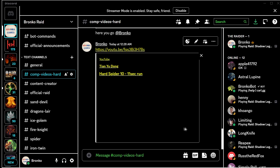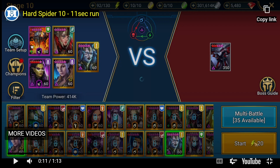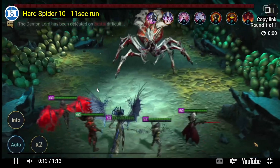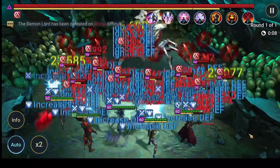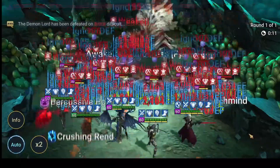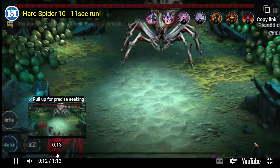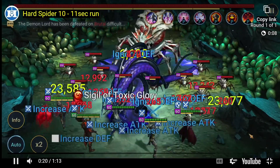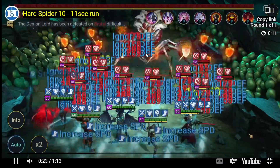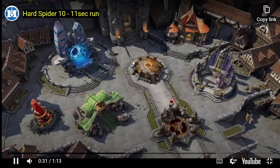Now we got another one and that one is really nasty - it has a Magna in it. Who thought Magna is good in here? And Sia, Mithrala, Lydia and Arbiter. That one is really impressive - till now it's the quickest one. It's super quick, basically nuking him down. I don't think you can get much faster just doing it in one turn. Great, good job man.